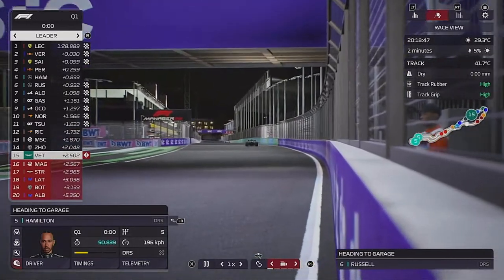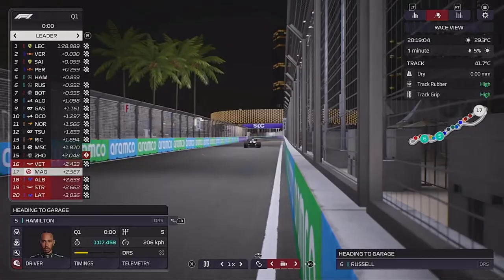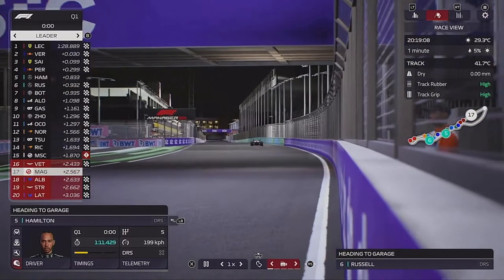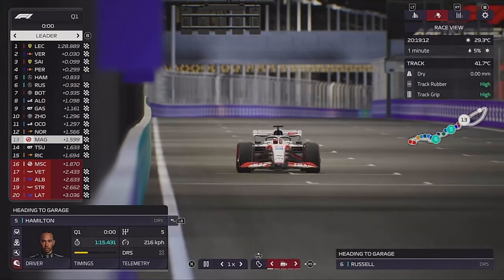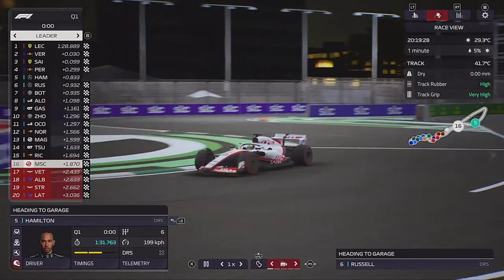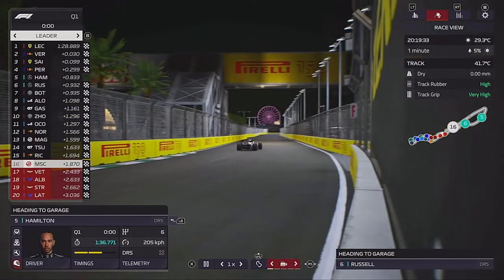Sebastian Vettel comes up to the line but can't get out of Q1. Stroll is out, Latifi is out. It's only Magnussen that can change the result and he does - knocking out his teammate. He has half a front wing, doing exactly what he did in real life last season in the race, and on the same corner as well.